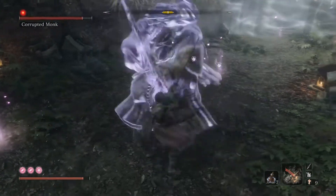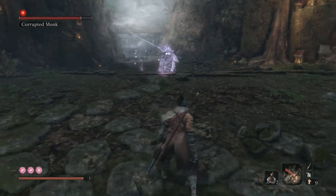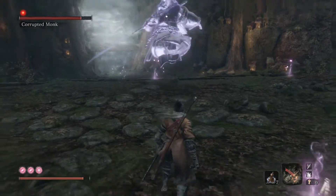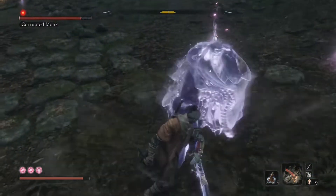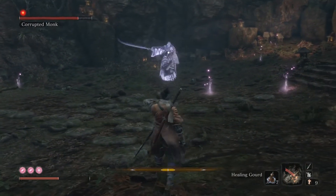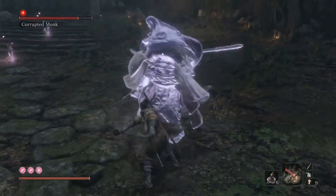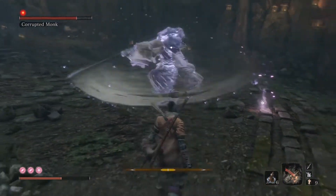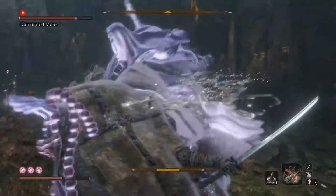She does a sort of chop move and then you can get behind her. I like to keep off the steps — I found it tricky on the steps, so keep on the flat as much as you can. She doesn't move too fast. You don't really need to do the Mikiri counters — just keep out of her way and when she finishes her attack, get in a few chops.